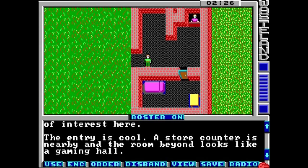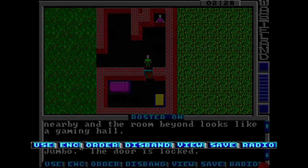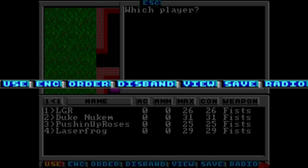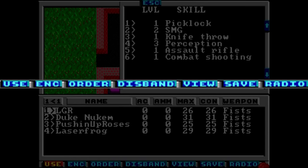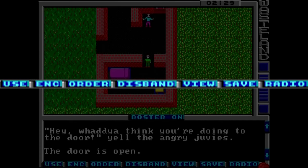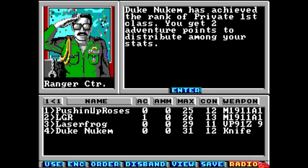Besides the controls for movement and resting, you also have the buttons below the status window along the bottom of the screen. These menus let you use and interact with items and people, set up encounters, adjust your party's order or formation, disband or split up party members, save your game and quit to DOS, and radio your superior in order to get a field promotion — i.e. level up your character.